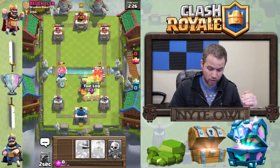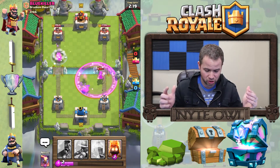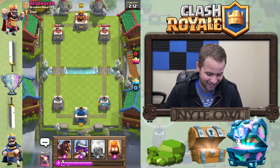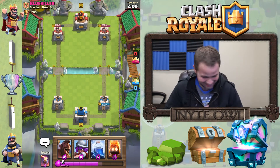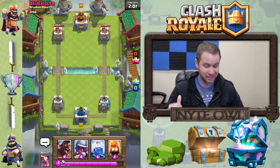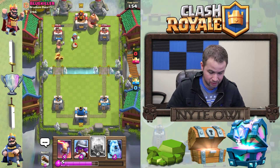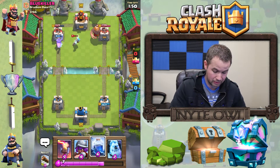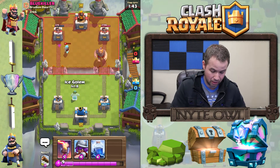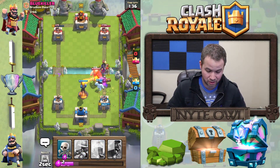Let's put that there and there. Hopefully that rage spell doesn't — oh, it took out my skeleton. She zapped him so quickly. Nice job, witch! We had a good start and took down his tower quite a bit. Blue killer is coming in hot, so let's launch that again since he dropped his giant. He's going to zap those away — or maybe not. That ice wizard almost went all the way out, but I don't want to waste a lightning on a half-dead ice wizard.